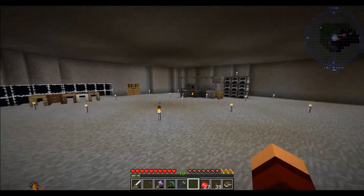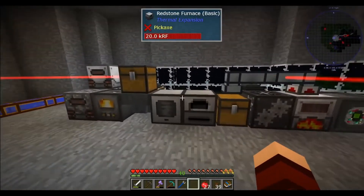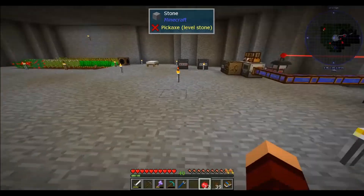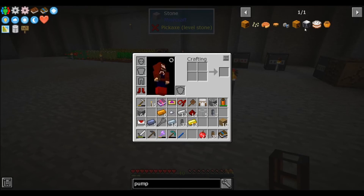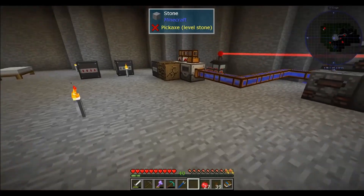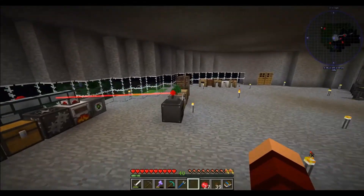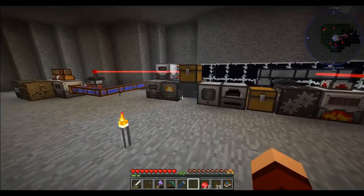These are nice pumps in general. The only real big drawback is you usually have to use them off-site, like outside your base, and you have to give them power - that can be a bit of a headache. That's something we'll have to tackle next episode. We need more plastic, so we'll let this run and next episode we'll see if we can take it down into the mine or out to our lava field to get some lava.